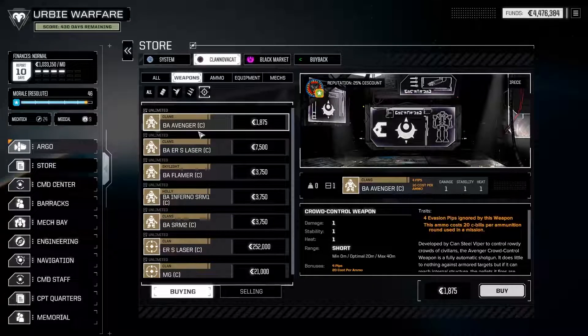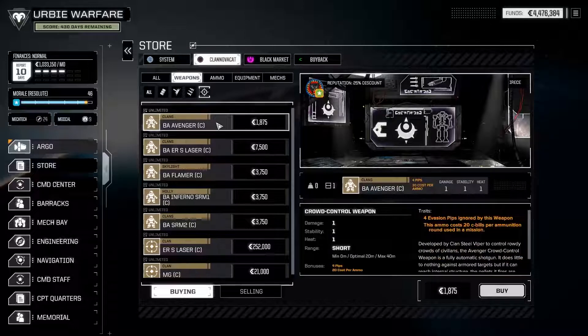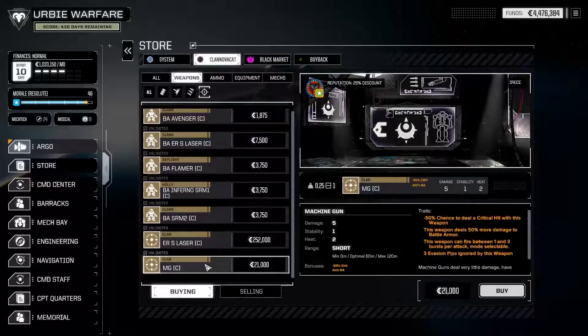In the support category we have an assortment of battle armor weapons: Avengers, ER small lasers, flamers, Inferno SRM 1s, etc. The Avenger is actually weightless, which allows it to be put onto the elemental design we'll see in a moment basically for free — just takes a crit slot — with one damage, one stability, and one heat. It's a dedicated crit seeker since it won't bore through anything quickly. We also have ER small lasers and clan machine guns at 0.25 tons, which may offer a decent solution for players who want a little extra damage with spare slots but find regular MGs too heavy.